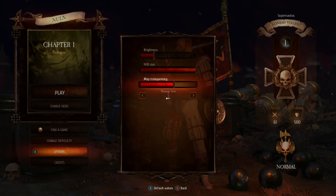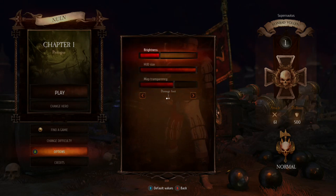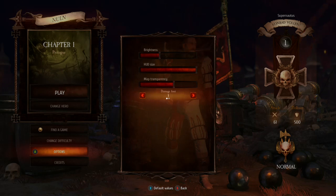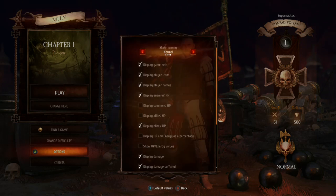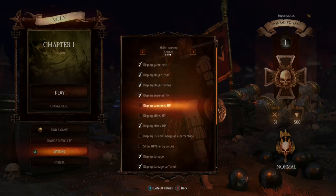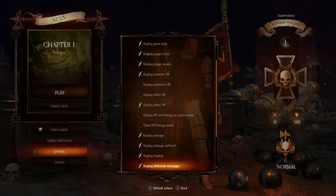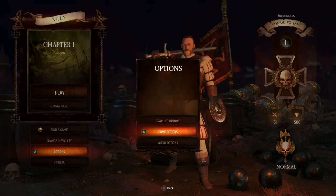Let's have a look at the graphical options. We have a brightness adjustment — I'm going to adjust it up very slightly — and head size. There's also a damage font setting with options 1 or 2, but it doesn't show me what the font is so that doesn't really help much. Let's go with one. In-game options we can display game help, player icons, player names, enemy HP, summon HP, and all the rest of it.